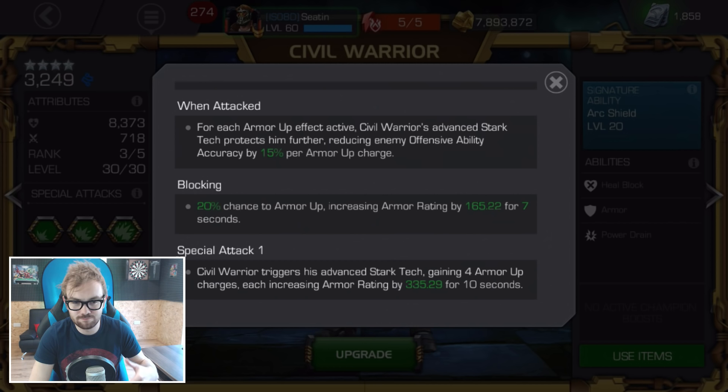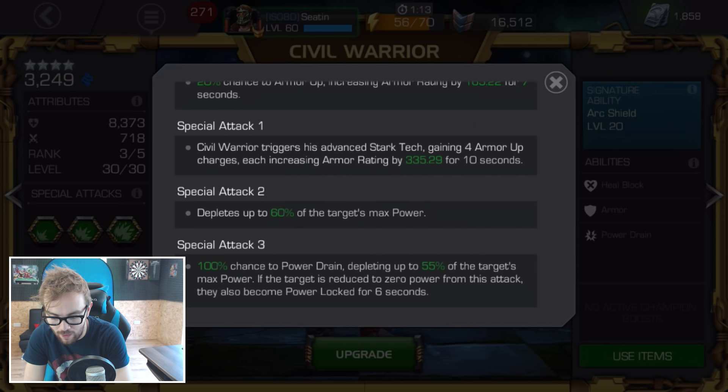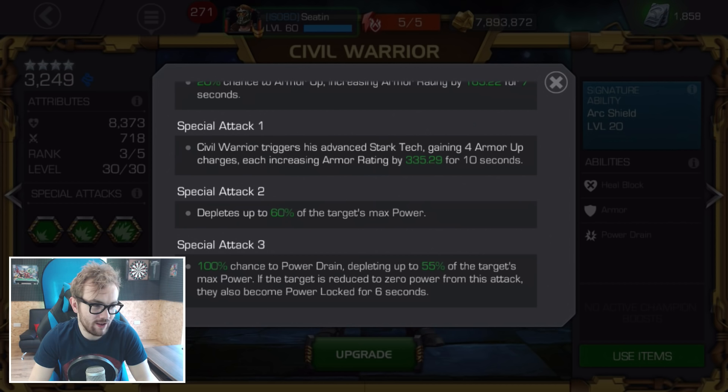If you play aggressively, you can keep heal block on the opponent pretty much 100% of the time. Additionally, for each stack of armor up he has, it reduces the enemy's offensive ability accuracy by 15% per armor up charge. This affects procs that trigger when the opponent is hitting you, so it's more useful as a defensive nuisance than an offensive tool — it makes him quite annoying to fight, especially for bleed champions.